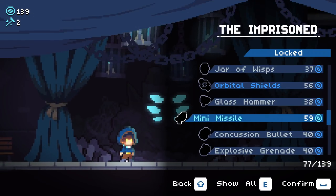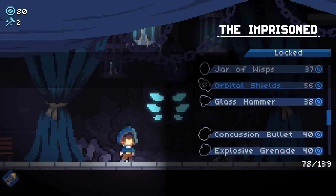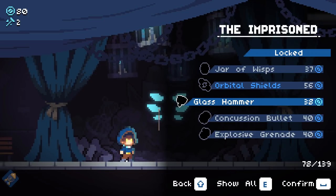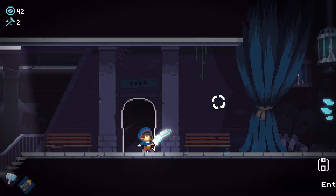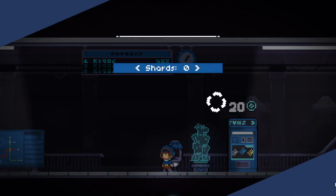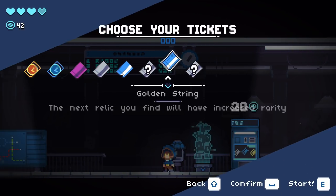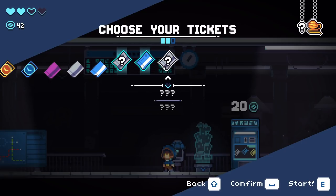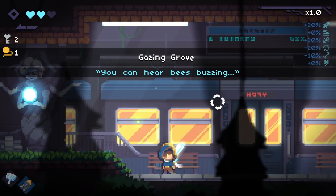I'm going to buy Mini Missile Man because I have a feeling this is going to be spicy - and I think you can have two. Let's also get the Glass Hammer and call it a day. We're going to go Shard Zero till we win, by the way. Golden String - we'll take two mystery relics, no keys, and see what happens.